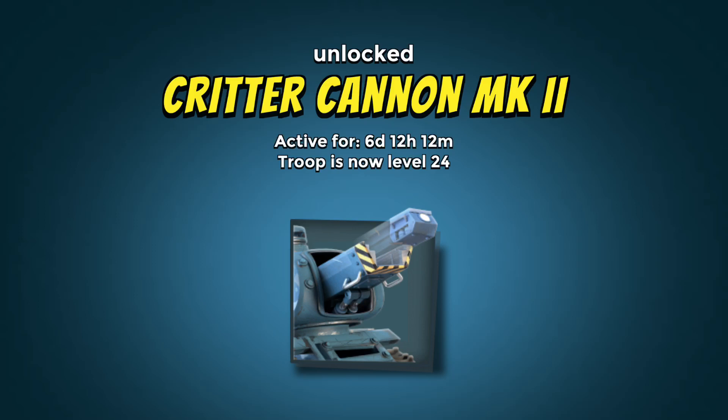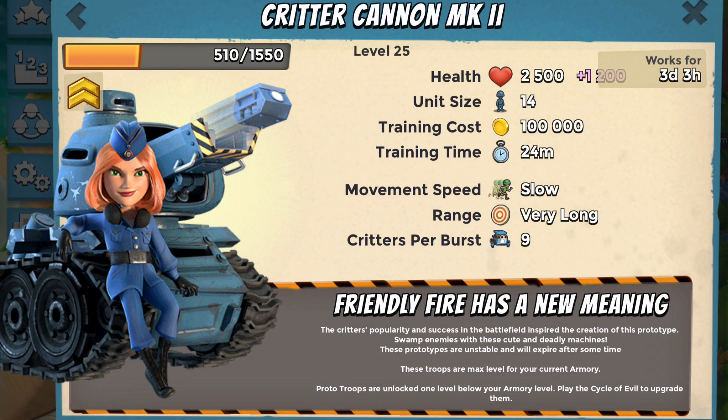Hi, Zeus here. Critter cannons are overpowered and I want to show you how to use them to take down 12 boosted ice statue bases with zero troop losses and other high ice bases like global number one without even an offensive boost.